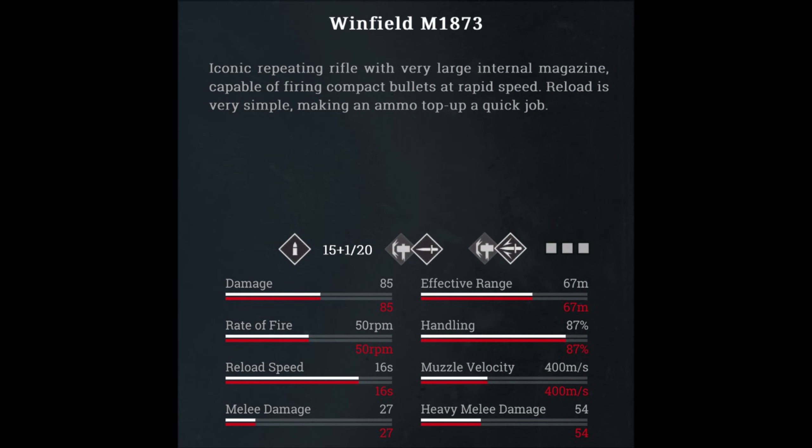So let's take a look at why exactly this is. Looking at the stats, it pretty much tells the tale right there for you. The damage is 85 at its effective range, so it can still potentially two-shot to the chest. Its effective range is 67 meters, which is rather low for a rifle. And it's got one of the slowest bullet speeds with a muzzle velocity of 400 meters per second.